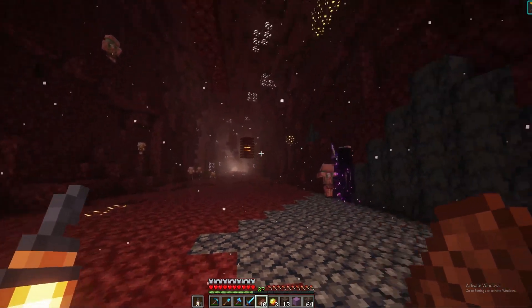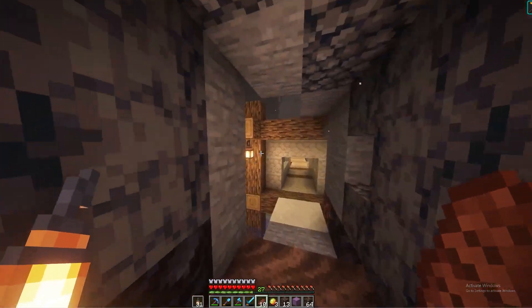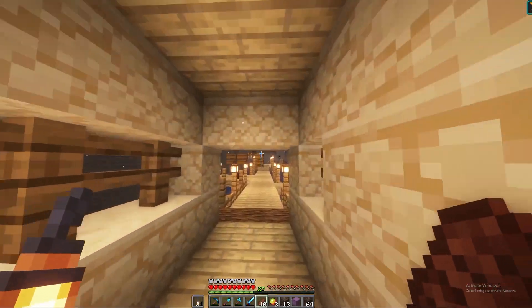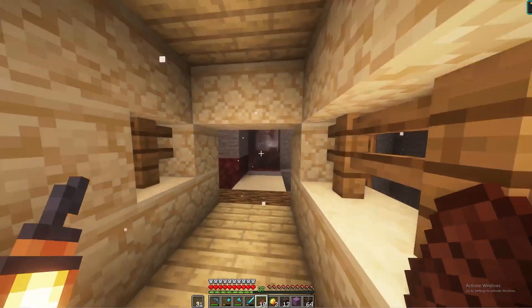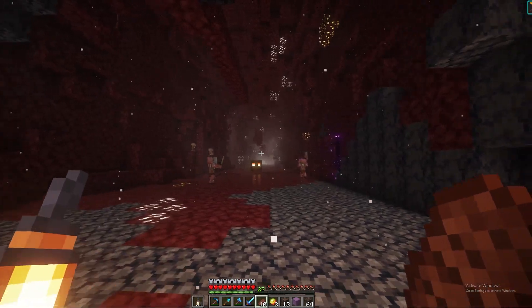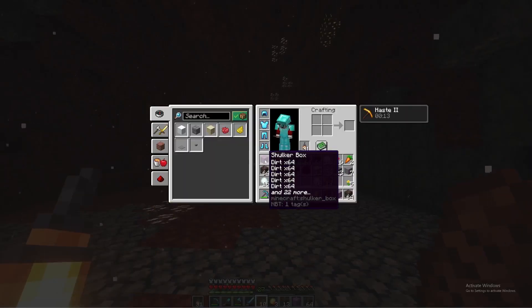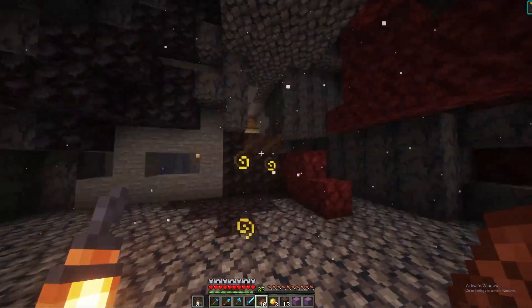The goal is to turn this into a lush cave - the same concept we're going from here, bringing the overworld to the nether. We're going to do the same exact concept, a lush cave. We've got a bunch of soul soil, shulkers full of dirt, let's get placing and see how far we get.